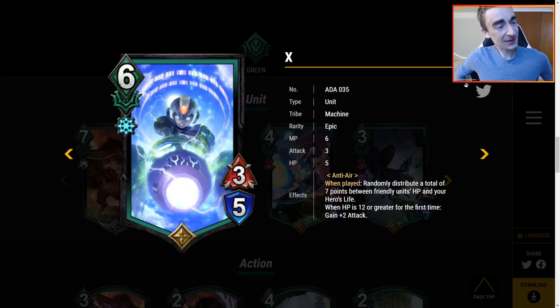Time to check in on X — 6 MP for a 3/5 with anti-air, which is not that great. However, when played, randomly distribute a total of seven points between friendly units' HP and your hero's life. When HP is 12 or greater for the first time, gain plus 2 attack. This is interesting because 7 points is a lot — if this soaks up a few, it could be a 3/6, 3/7, or even 3/10. If it gets to 12 HP, it gets plus 2, so it's a 5-attack unit, which feels really really good. My question is whether this will help life gain strategies, because there was a life gain strategy that liked gaining life and giving units HP buffs. X could push that to make it better, so I'm excited to see what X has in store.